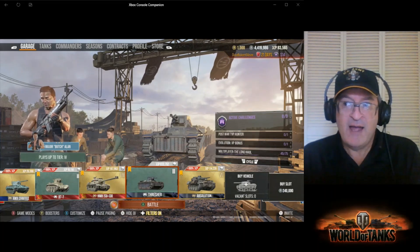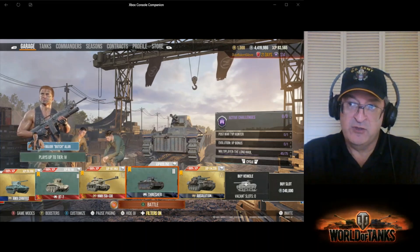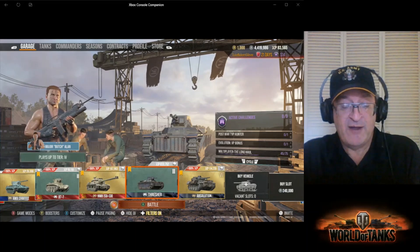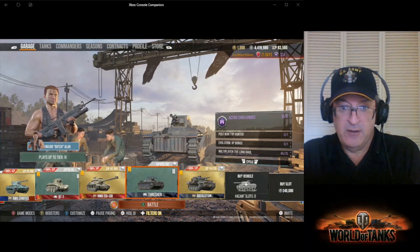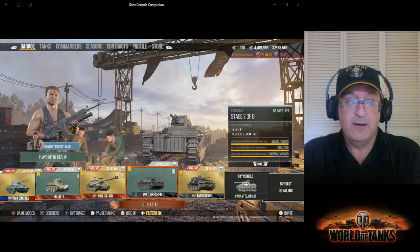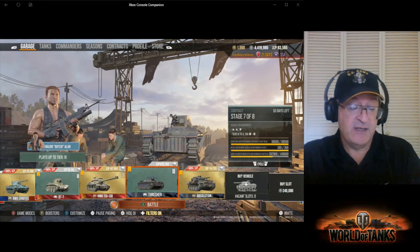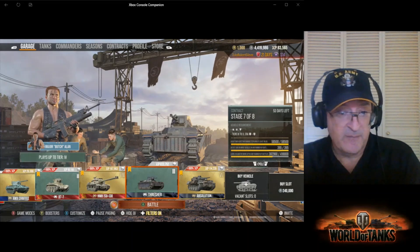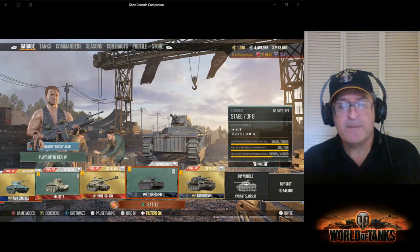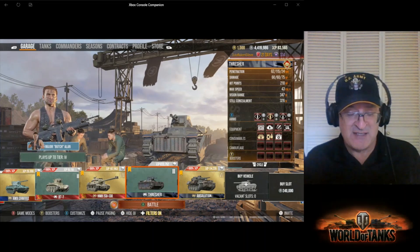The Magok V, if you don't have it, is an Era II Cold War crew trainer with a 25% crew bonus experience and 50% silver bonus. Super awesome — it is my moneymaker. That's how I got 4.4 million. The Magok is how I got it, along with other tanks as well.